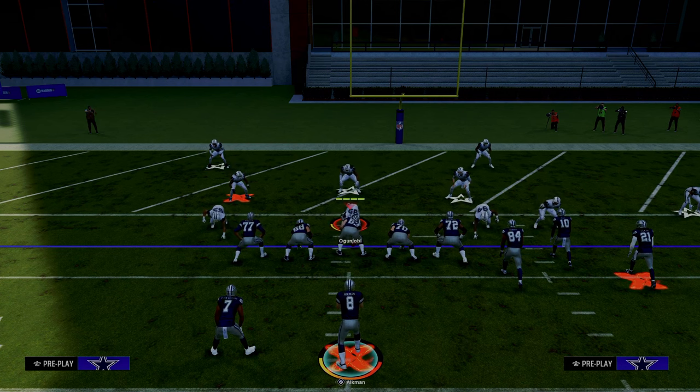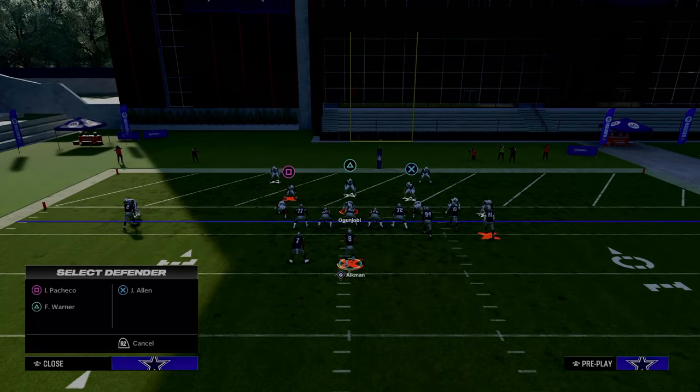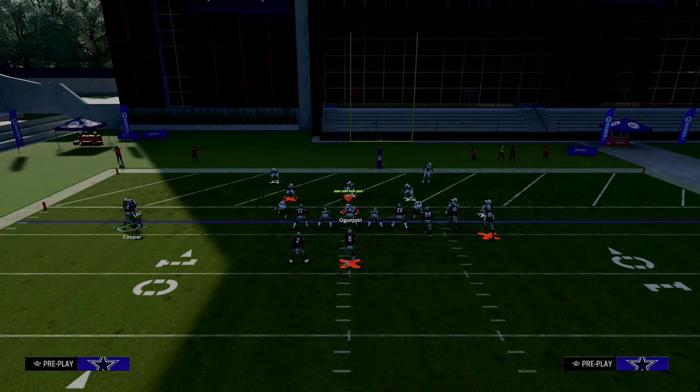One of the most difficult things to do in Madden 24 is score touchdowns in the red zone. It is literally an entire defensive strategy this year to basically play bend-but-don't-break defense all the way up and down the field, and then once you get into the red zone to essentially try to stop you there because it is so difficult to pass. And if you can stop the run, it's really hard to score in the red zone.